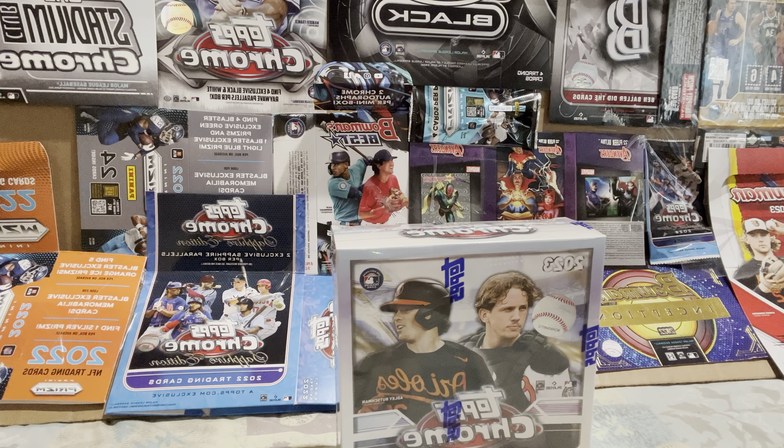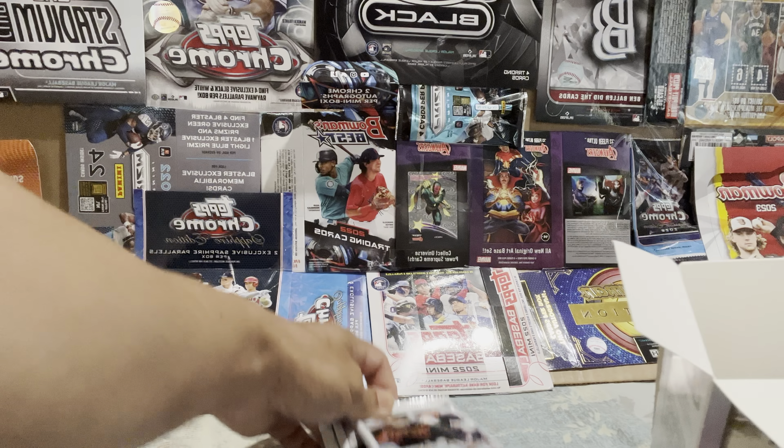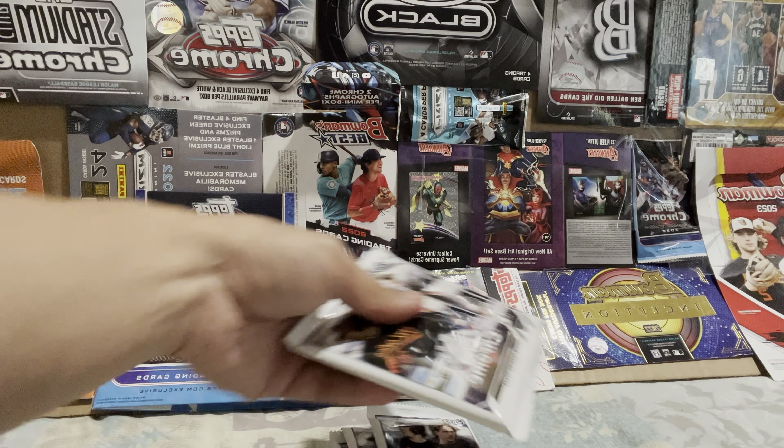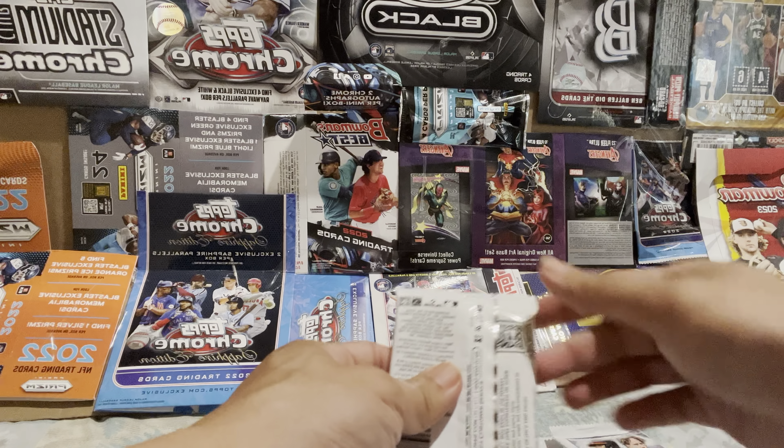Hello YouTube, welcome back to another video. Today I'll do a preview of a Topps monster box, or maker box — this is my first time opening it. I got this from the Fanatic website. The main goal is to hit Altani and Acuna — those are the two guys with potential to win an MVP, so you can redeem it for at least 20 for the base call, and the numbered call is like 100 or 200. Hopefully I can hit those guys, and the rest is a bonus.